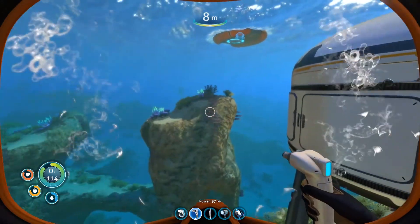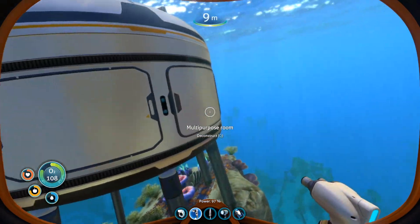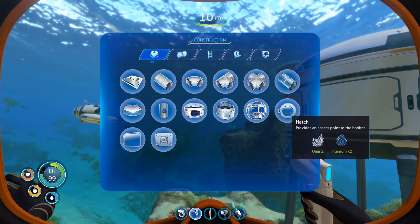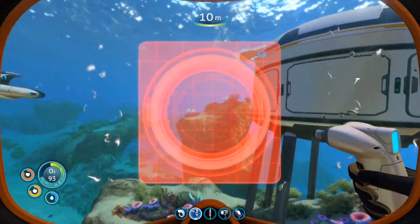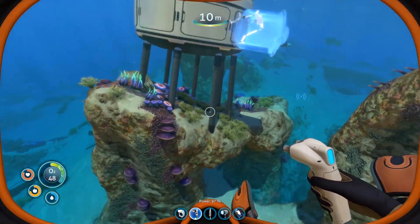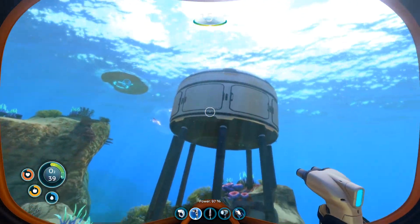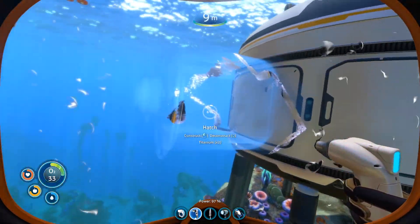We're going to expand on the habitat and see what other mischief we can get up to. At the minute we can't get inside because it doesn't have a door, so we've got the habitat tool ready. I'll right-click and look for a hatch - to make the hatch we need quartz and titanium, which we already have. So the entrance is going to be here, with expansions out in multiple directions.